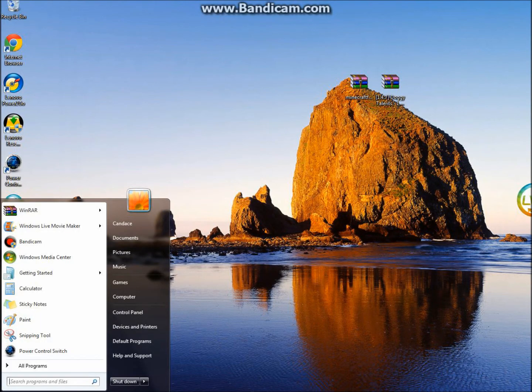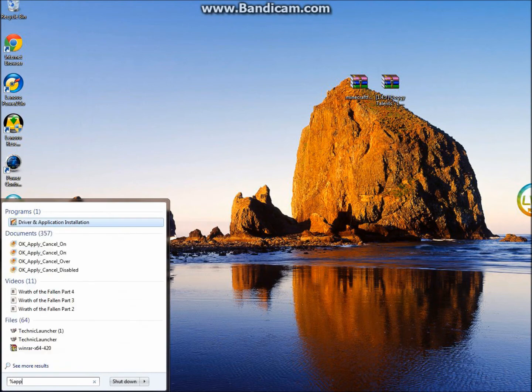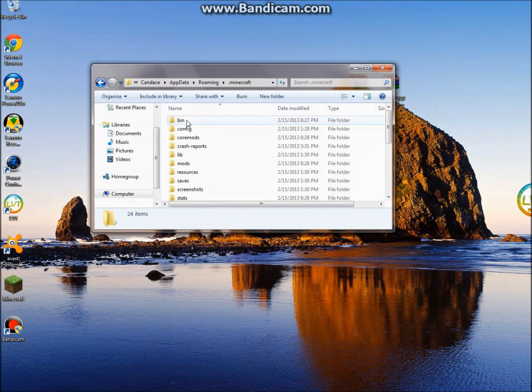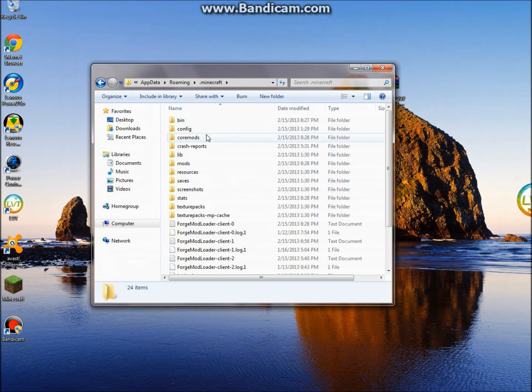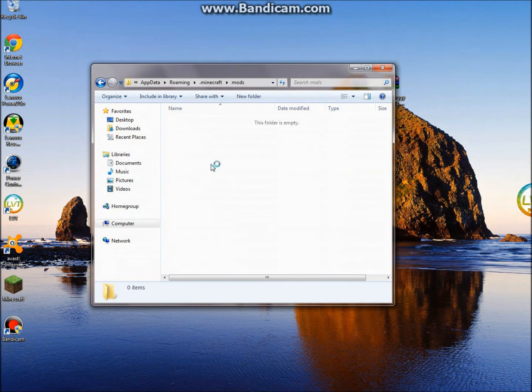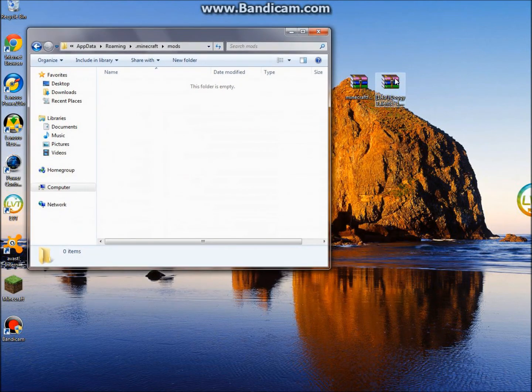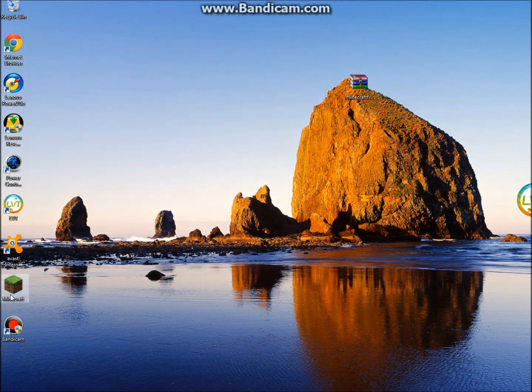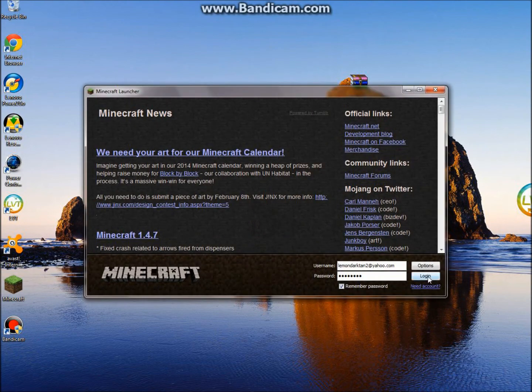Go back to %appdata% and your .minecraft folder again. You'll see you now have a few new folders, such as coremods, config, and mods. Go into your mods folder — right here is going to be your Doggy Talents file. Just drag it in or copy and paste, whichever you like. Then exit out and open up your Minecraft and log in.